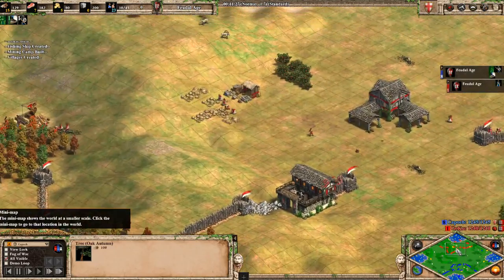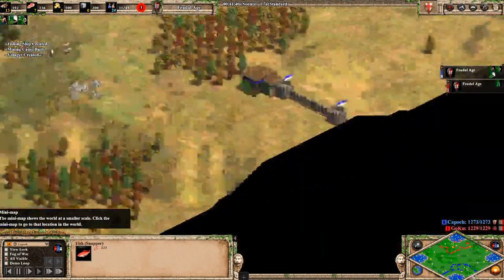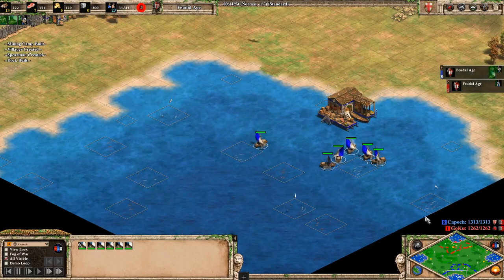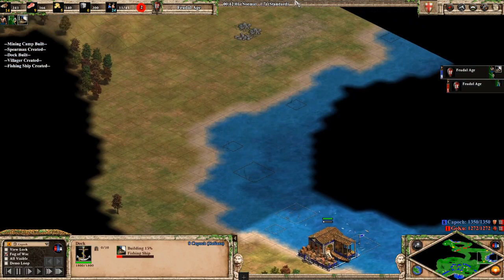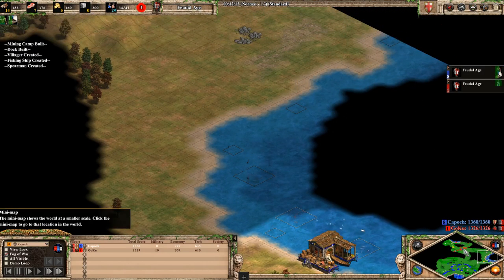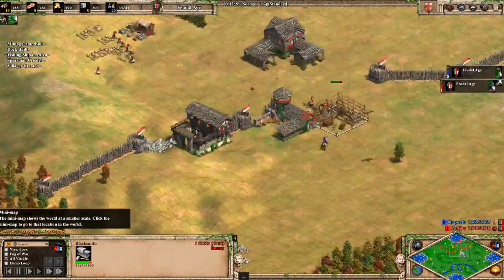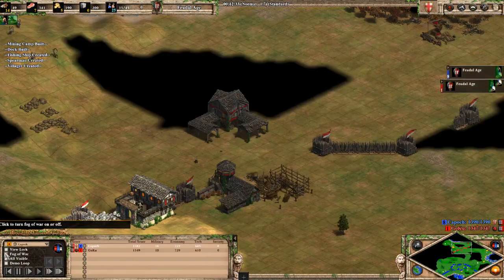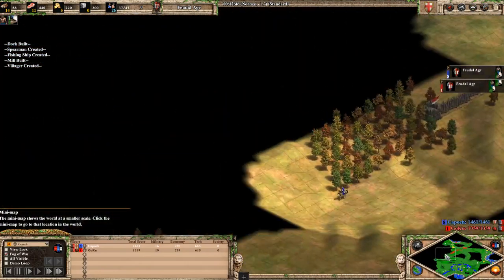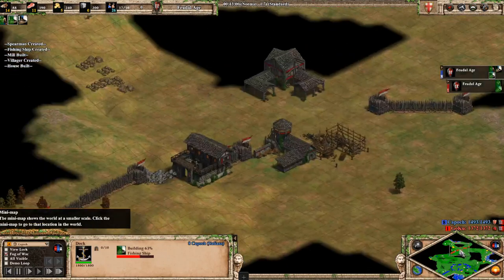We are both at feudal age already and both have a barracks. He's still on one pond while I'm already moving my second dock - I have only one dock at my pond but he's going two docks even though he only has five fishing boats. I already have six and I'm producing a new fishing boat because I already scouted that he doesn't have a dock there yet - though I might need to get a fire galley just to deny his dock. I scout his base - he's fully walled already, has a range, and is building a blacksmith. I'd expect he might be going to castle age soon and will most likely add cavalry archers to his army, so I need to prepare for that.